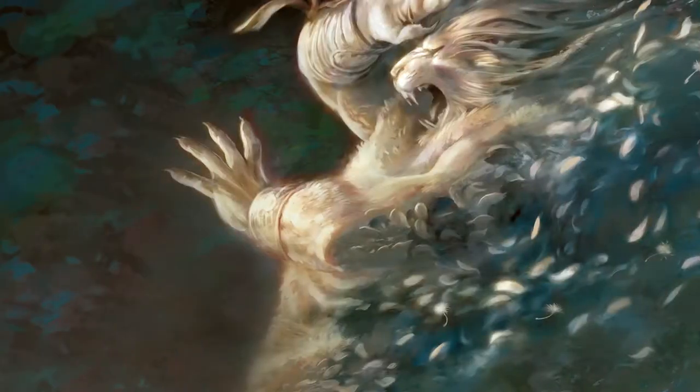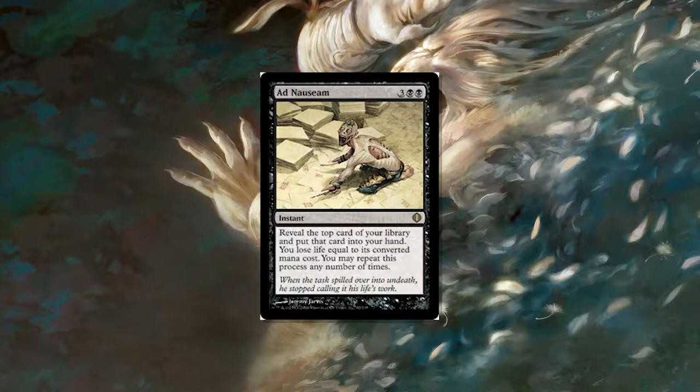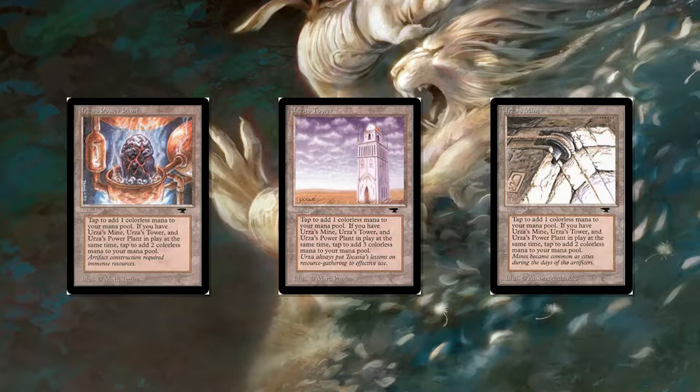Some combo decks are also great targets — Ad Nauseam, for instance. Storm is kind of a combo deck too, but it also does very well against Tron.